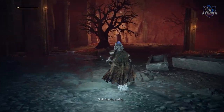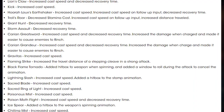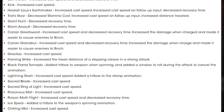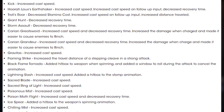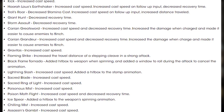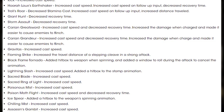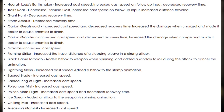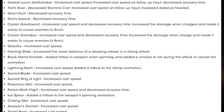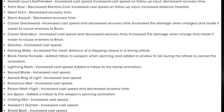Now let's move on to weapon skill adjustments. Lion's Claw: increased cast speed and decreased recovery time. Kick: increased cast speed. Hora Loo's Earthshaker: increased cast speed, increased cast speed on follow-up input, and decreased recovery time. Troll's Roar: decreased stamina cost, increased cast speed on follow-up input, and increased distance travelled. Giant Hunt: decreased recovery time. Storm Assault: decreased recovery time.